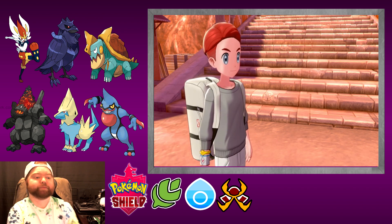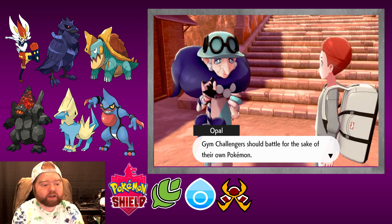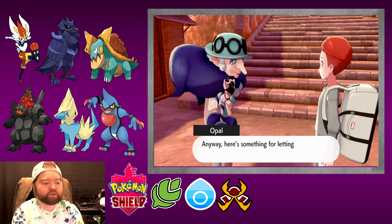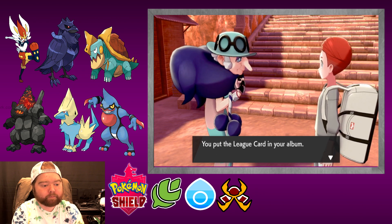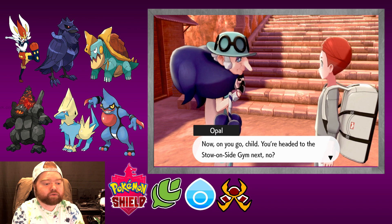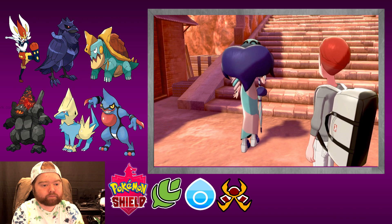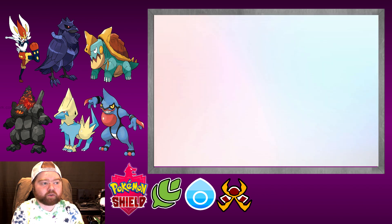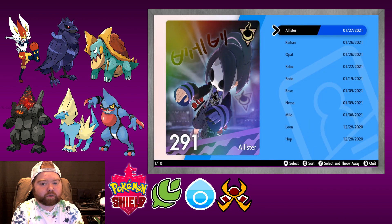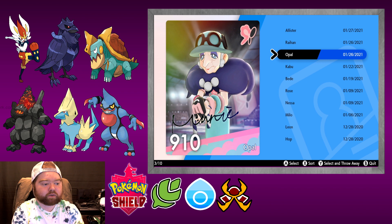Good luck with that man, I like his determination. Gym challengers should battle for the sake of their own Pokemon — why worry about saving the champion's name? We all know he's unbeatable. Here's something for letting me watch your battle — Alistair's League Card! Now on you go child, you're headed to the Stow-on-Side gym. The gym challenge is about having fun. Bye Opal! So we actually have a couple of League Cards to check out — Alistair's, Nessa's, and Opal's. Pretty cool.